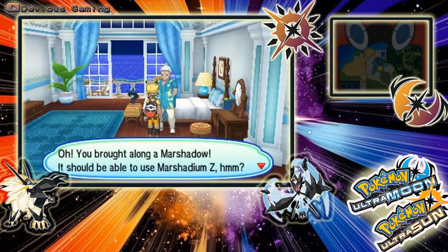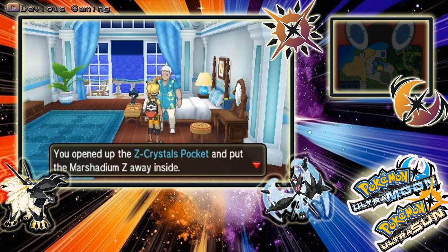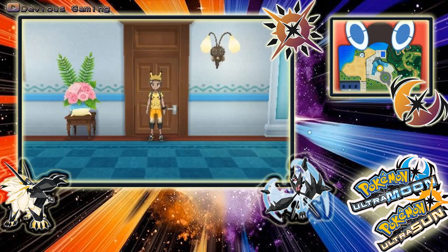You brought along Marshadow — should be able to use Marshaddyum Z. And there we have it. He has given us the Marshaddyum Z and we are now free to use that as much as we like in our games.